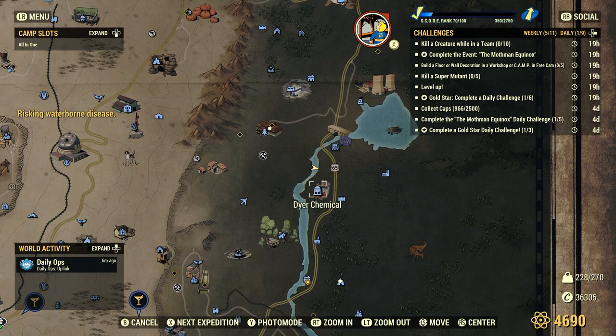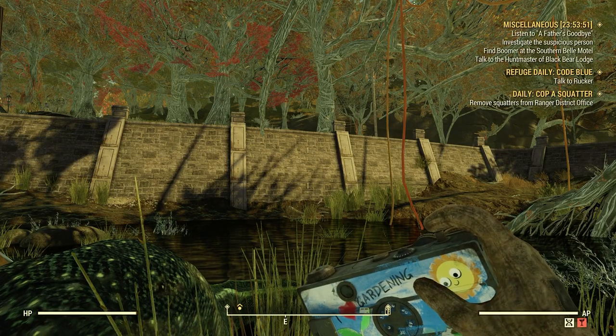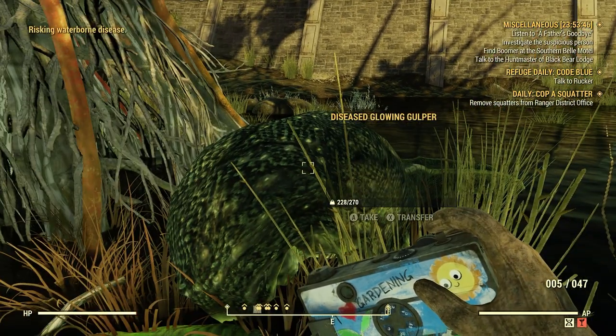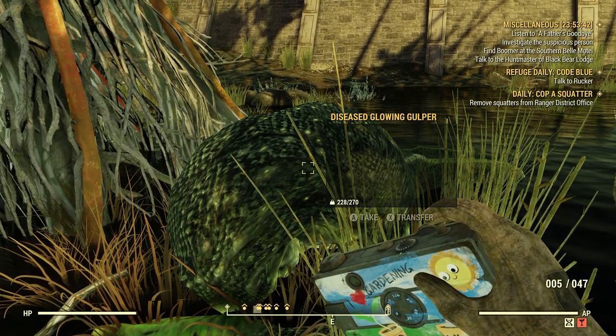The best location for GULPERs is right here at Dire Chemical. There's always two. When you spawn here, you spawn up the road right in this little valley. Hope you enjoyed the video. Please like, subscribe, and share when you have the chance — it really helps me out. And I hope you all have a nice day.